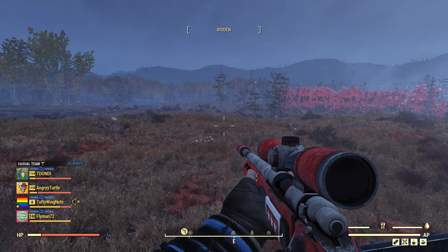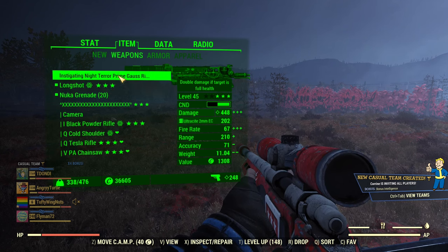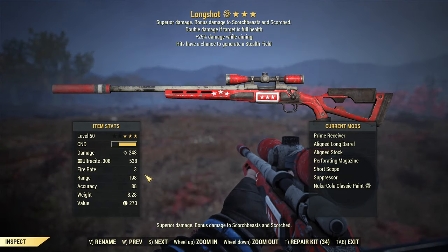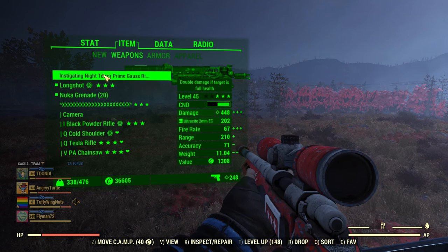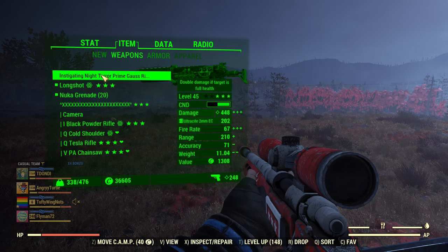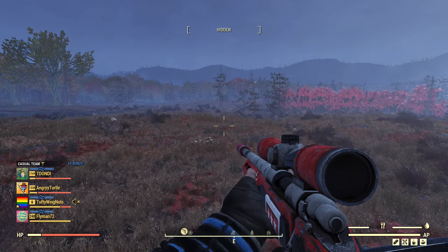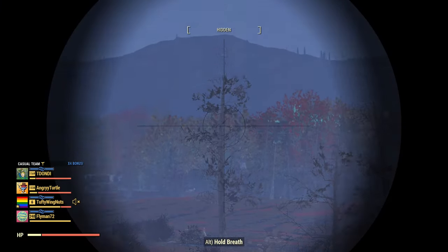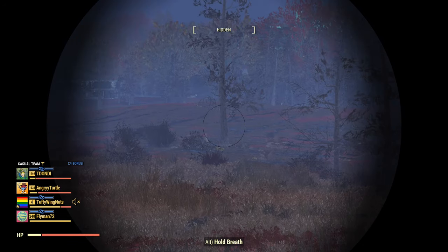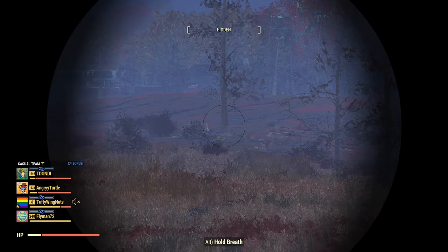To summarize: this weapon is great — you can one-shot level 100 super mutants. But the Gauss rifle has better range to start with and almost double damage per shot. The only difference is how fast you can fire, and the fact that the Gauss requires charging for full damage. Let me demonstrate five shots with the Longshot versus five shots with the Gauss — aim and firing: one, two, third shot, fourth, fifth shot. For comparison, the Gauss does twice the damage per shot with the same clip size, just with charging.